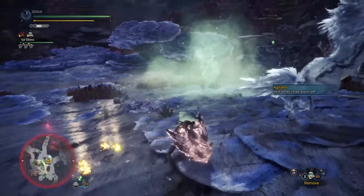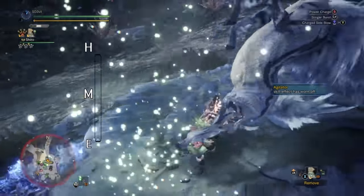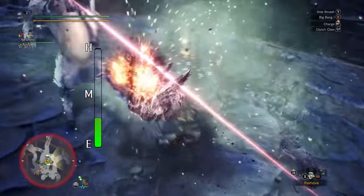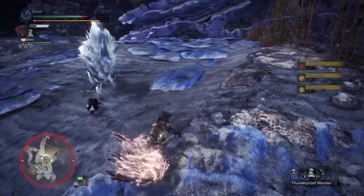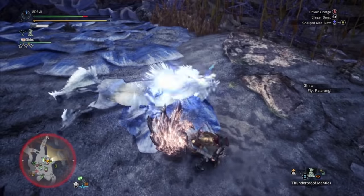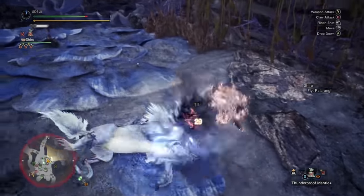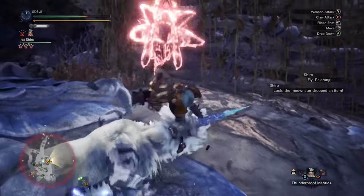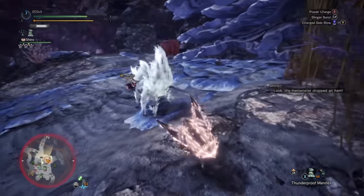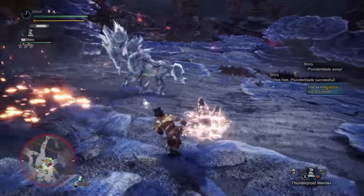Next is the Hammer. It's another easy weapon to learn, so I'd put it just in between easy and medium. The difficult thing is that it only does blunt damage, meaning you won't be able to cut off a monster's tail. You can stun monsters well by attacking their head, but it also has a short range, so you need to get really close to do damage.